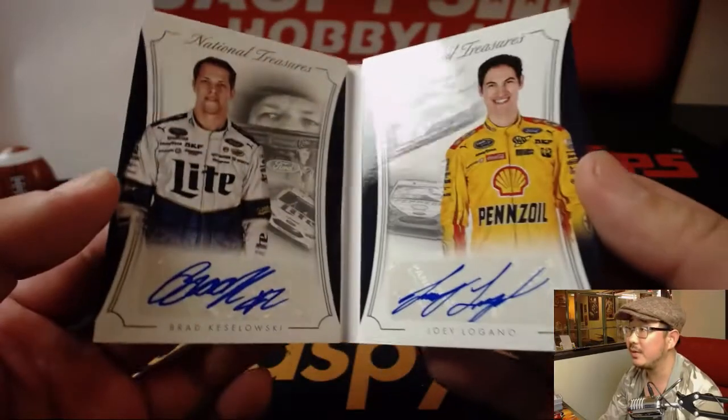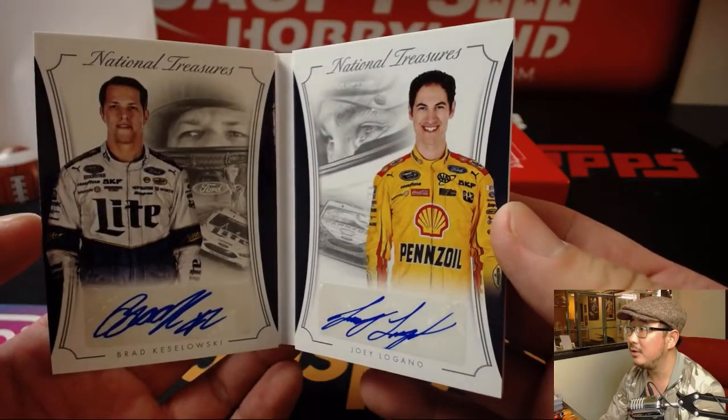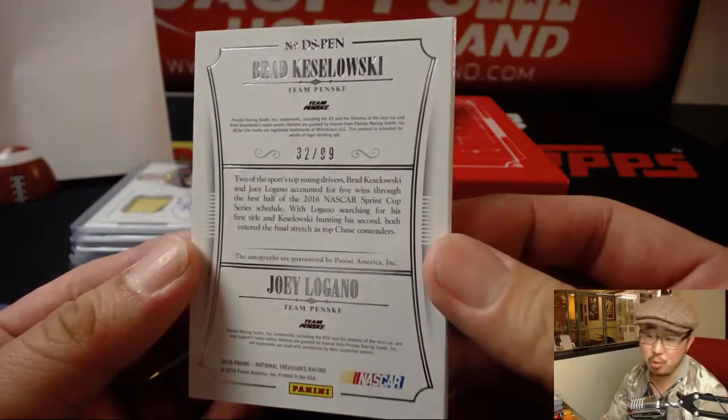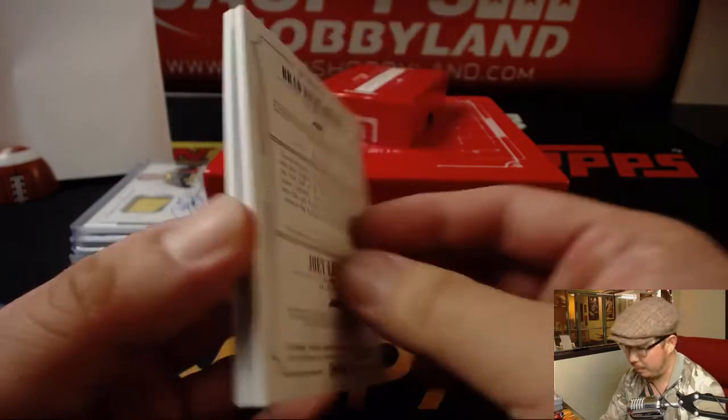Dual signatures — Brad Kozlowski and Joey Logano. 32 out of 99. Landon with that book. Couple of Penske guys right here. There you have it, and there's your break.